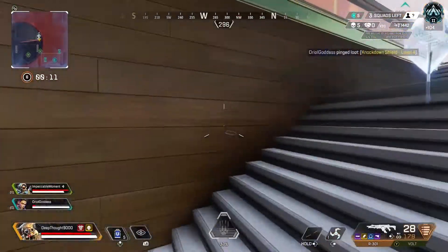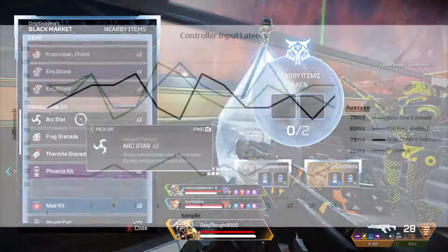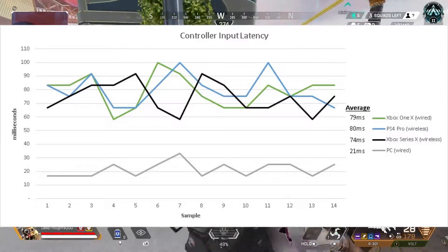Next I compared the controller input latency between the Xbox One X and the PS4 Pro in Apex Legends. As you can see in this chart, the controller input latency was about the same — both were around 80ms, which was a bit higher than that of the Xbox Series X at 74ms.